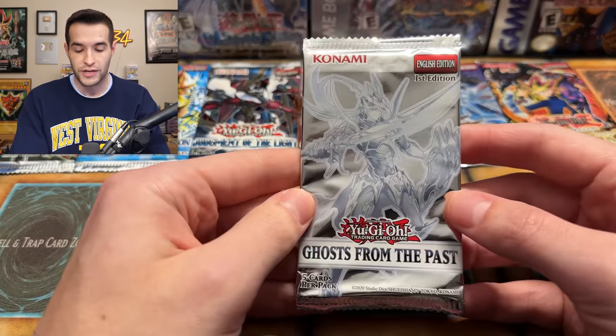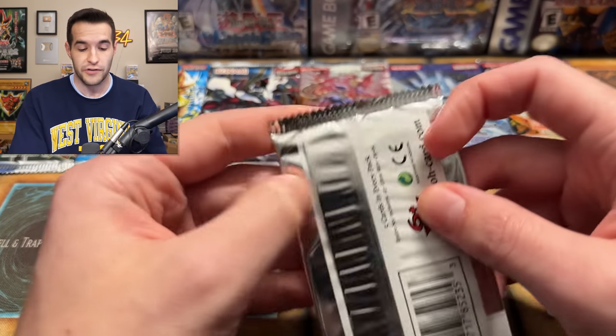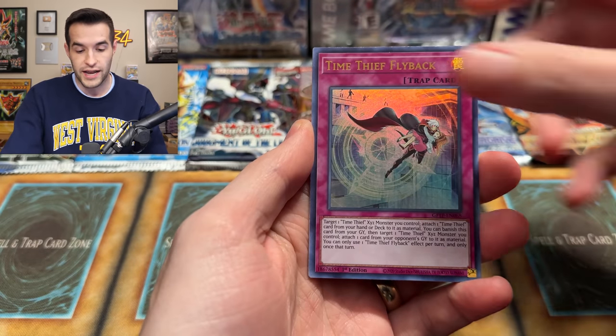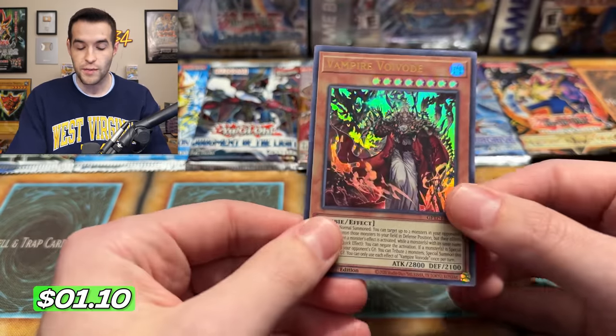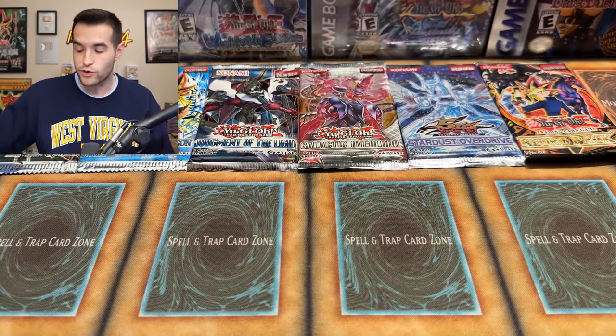Let's start off with a Ghost from the Past one — I would love to pull a ghost. That would be an instant Retro Pack 2 we could open, as well as having a ghost, so it'd be a win-win. Let's see how many points we can rack up today. We have Time Thief, Healzanru, and Cosmojo. The thing about this pack is you can only get Ghost Rares because everything else is guaranteed, so Ultras do not count as points here.